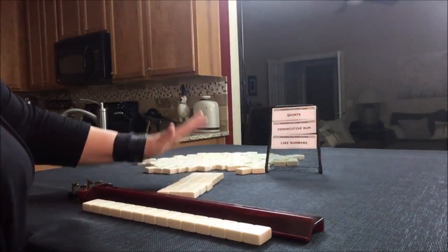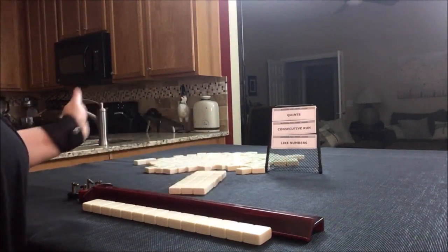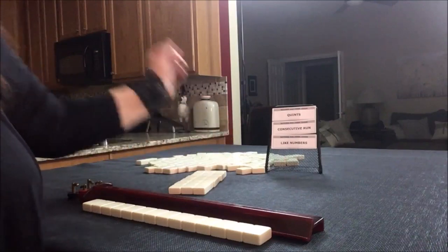Right across, left. Left across, right. Now there could be jokers in here. If you get jokers, just exchange them with the other random tiles.